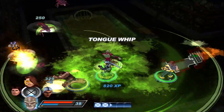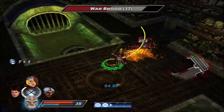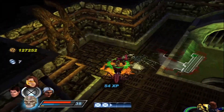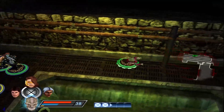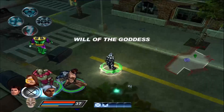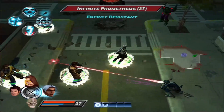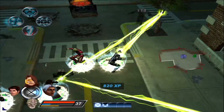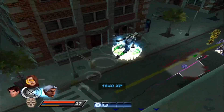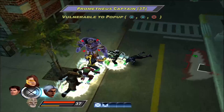I can't believe they made Toad good — he has no right being as good as he is. Toad has two types of powers: tongue and speed attacks, each with a mastery. I spent all my points into tongue attacks. On top of being a good fighter, he can buff your entire party. Storm has wind and lightning powers — I found wind underwhelming so I put all points into lightning. Like Colossus, she got a massive nerf; her powers are too expensive and don't do enough damage compared to other characters.